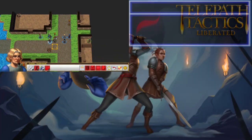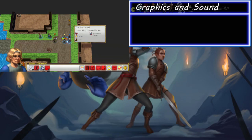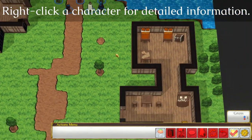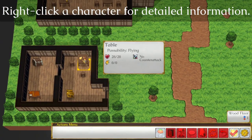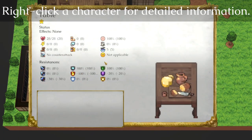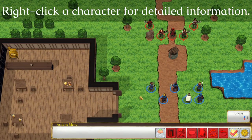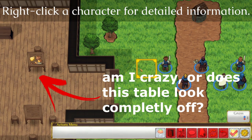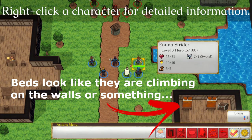Graphics and sound. I don't want to be rude, but I don't want to beat around the bush either — it is what it is. Telepath Tactics Liberated looks bad, and not just for today's standards. This would have been criticized just the same 20 years ago. The main problem are the in-game assets like tables and chairs. Look at this tilted angle for the furniture — it makes it look like not even an ounce of effort was put into it.